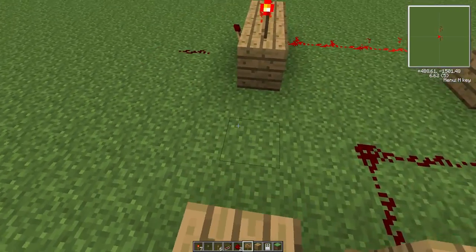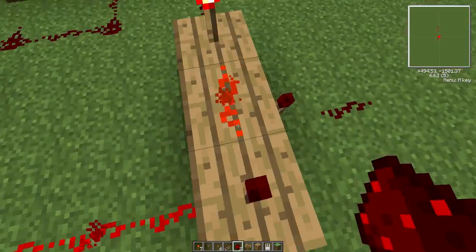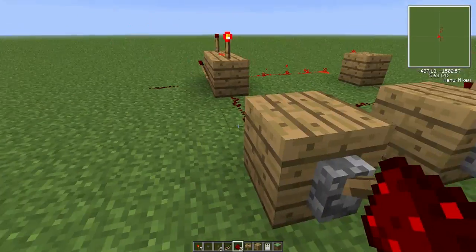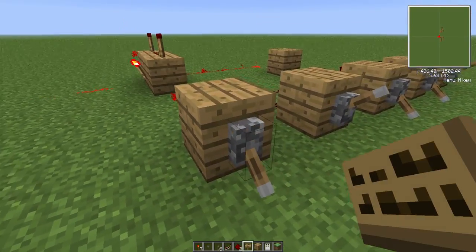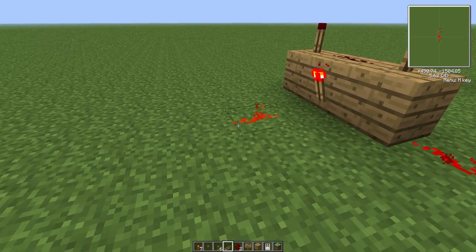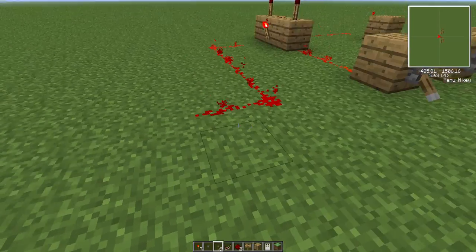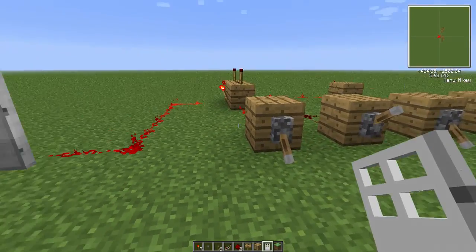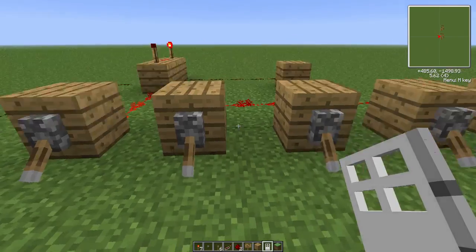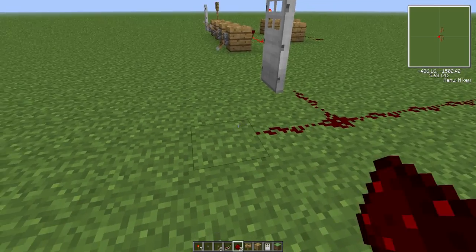I'm going to link up a master switch to this AND gate. You don't have to use a master switch — you could just link it right up to your door if you want — but I like to have a master switch. So when I have the master switch on, the door opens. Then you just link this up to your door or whatever you want. If the combination is wrong, the door will not open. You can also do this with a piston if you want.